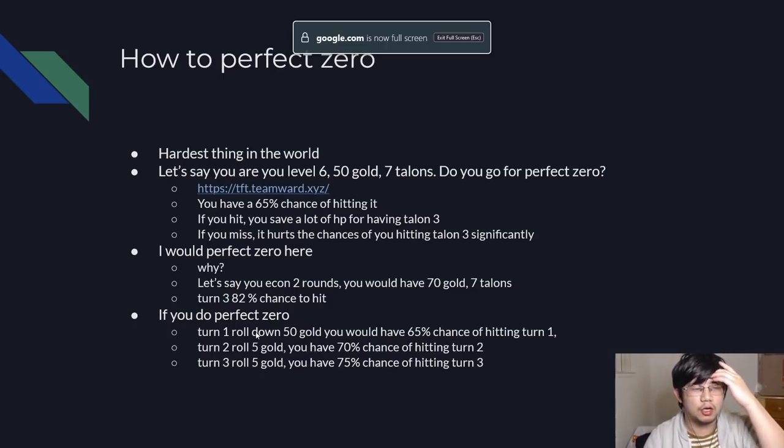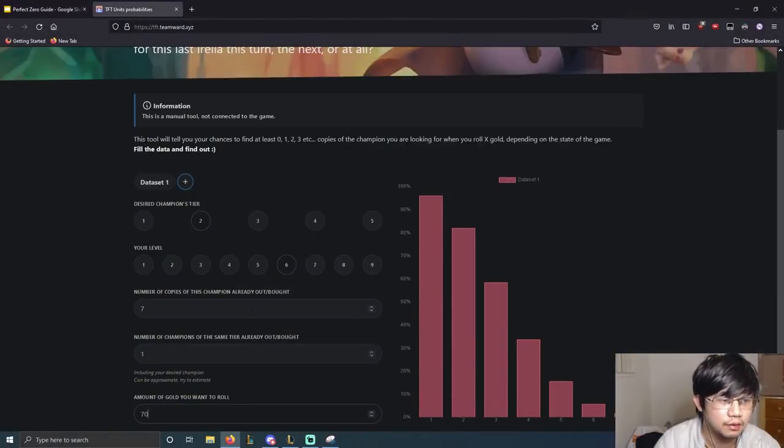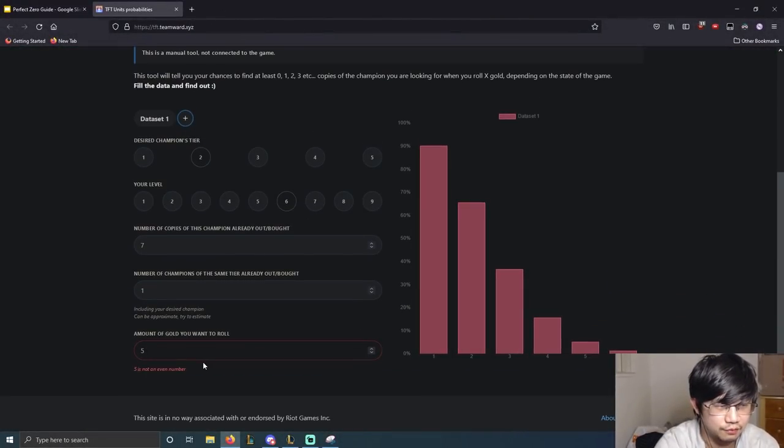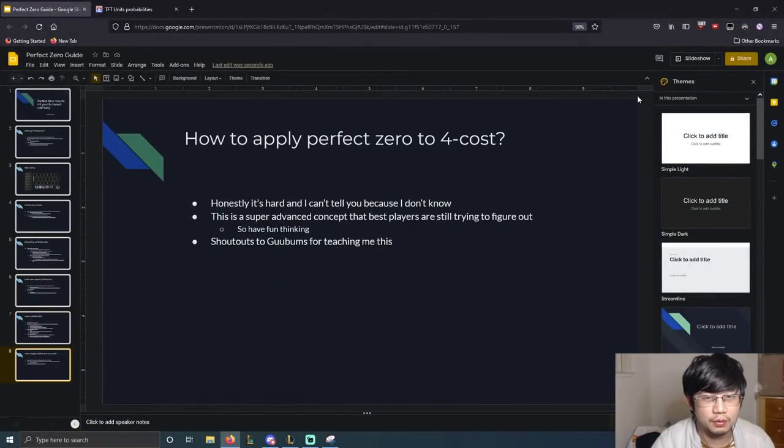If you do Perfect Zero here: Turn 1 you roll down 50 gold — 65% chance of hitting. Turn 2 you roll down 5 more gold (base gold) — 75% chance of hitting. Turn 3 you roll down another 5 gold — still around 75% chance of hitting. To clarify how I got these numbers: first turn I put 50 gold; second turn I put 56 gold; third turn I put 60 gold total. So the difference between Perfect Zero and econning 2 turns then rolling is that one gives you an 82% chance of hitting and the other gives you 75%. However, if you do Perfect Zero, 65% of the time you're going to hit 2 turns ahead compared to waiting 2 turns. Basically you're losing 7% odds in order to hit Talent 3 two turns earlier. For me, that sounds like a very worthwhile trade.